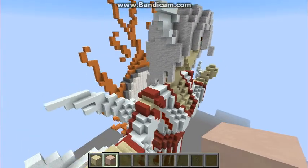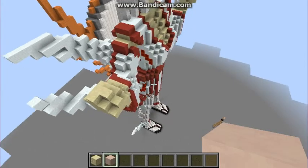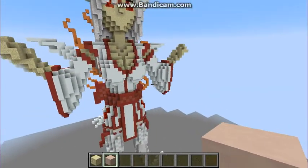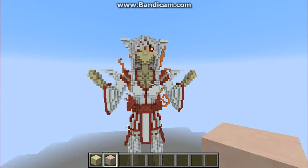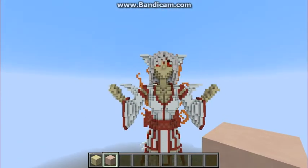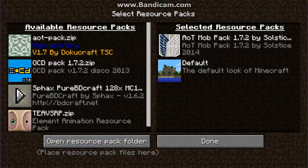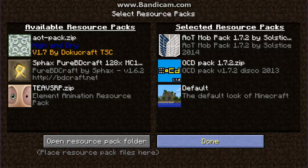But yeah, it turned out great. As usual, there will be a download link in the description, or I should say, a link that goes straight to the Planet Minecraft page, and likewise there should be a link there. If you want to check it out, yeah you can just go there. Get this stuff out of my inventory and switch back to OCD. My OCD is kicking in — pun entirely intended.